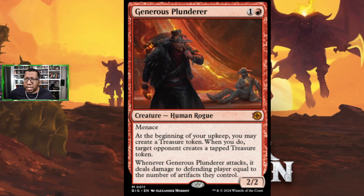There's so much going on with this card. First off, it's a rogue so it fits the outlaw-style deck. It's a 2/2 for two with menace, so it's going to be hard to block. It generates you a mana every turn, and there's a bunch of stuff in the set that already cares about treasure. It gives your opponent treasure, which is a bit of a downside, but if they don't use it they take damage for each artifact — not just treasure, but each artifact they control. I like the symmetry of it. There's a lot to like about this card.